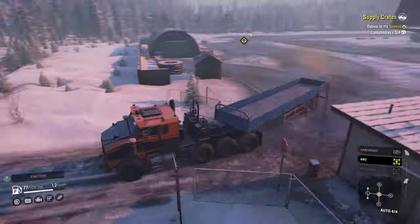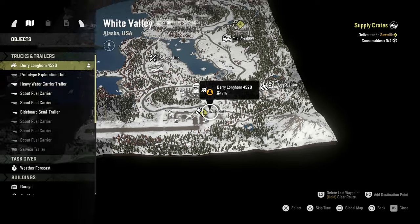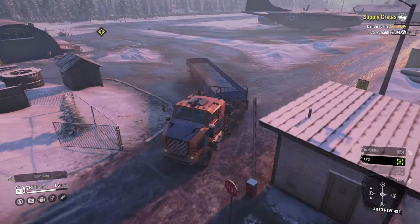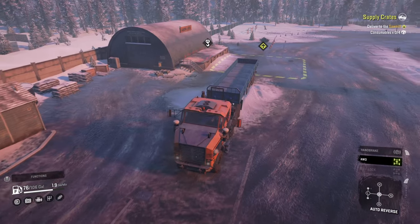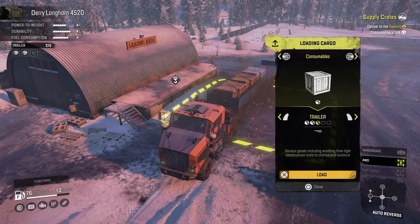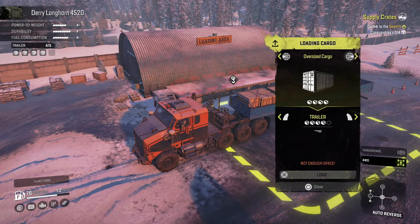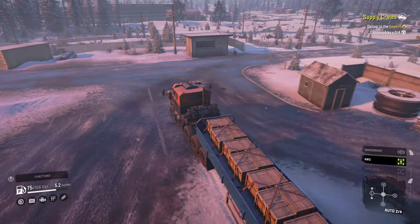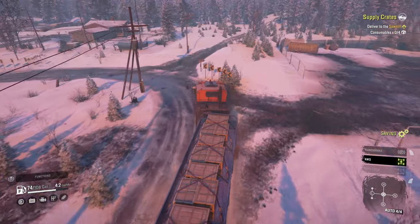Wait — I almost screwed up again because I could have sworn it said I couldn't pick up consumables here. Never mind — let's go ahead and pick up our consumables. We've got four of them — let's double check, yep that's consumable, it's the only crate here. All right, this should be a really quick episode. Let's swing by the garage, do a quick paint job, and then advance to morning so we don't have to drive at night.